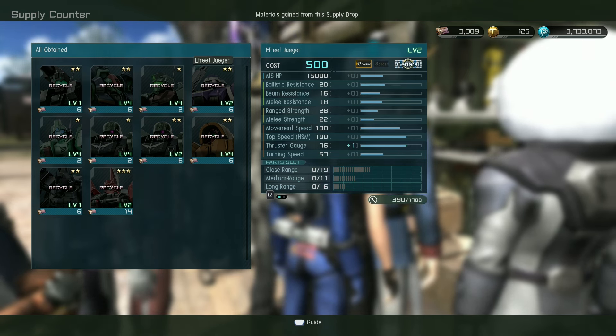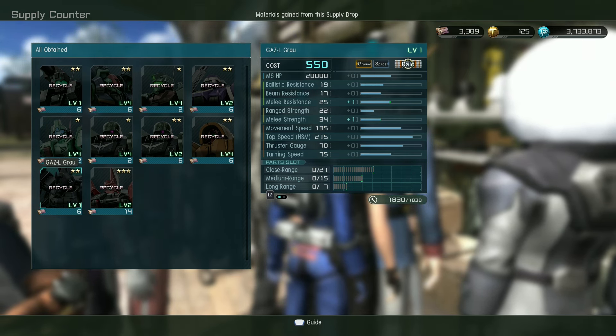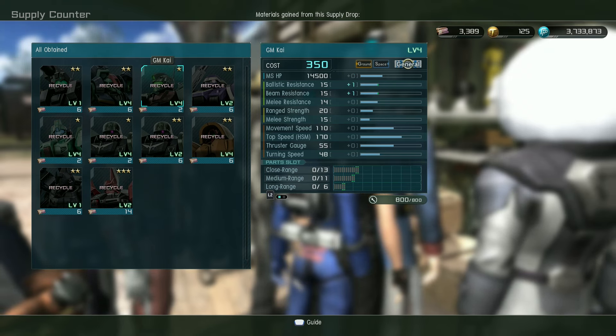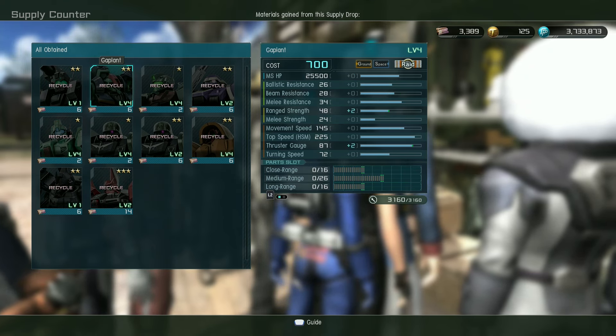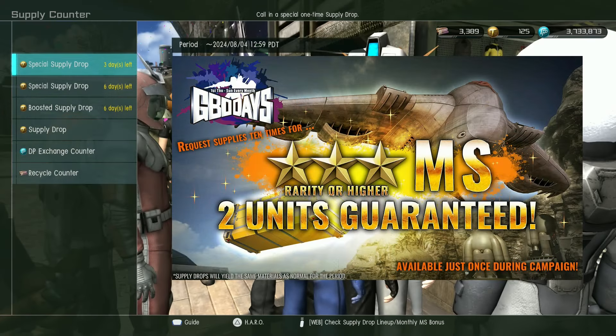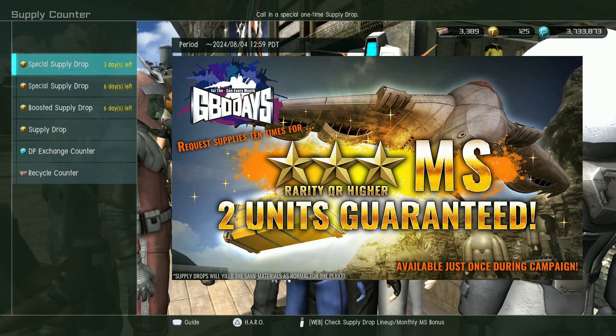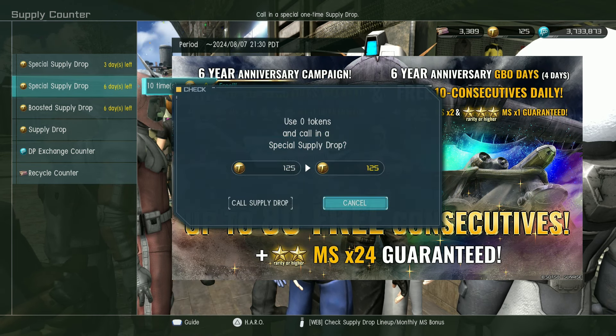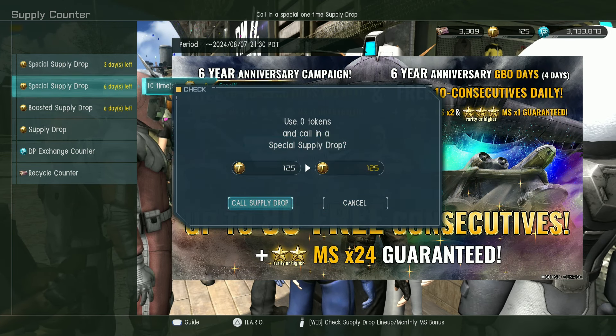Six two-stars — that's 36 recycle tickets, plus 50, so a total of 56 recycle tickets. It didn't cost me anything. Here's the weekly anniversary 10 spin as well, so this should be good. I think that will just leave the Penelope.